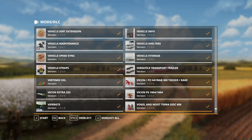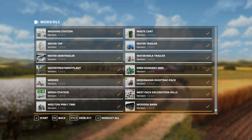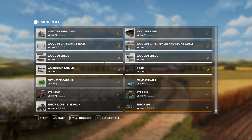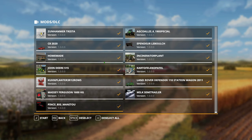Vehicle speed sync — this mod is really cool. Basically what it does is when you're running up against a harvester going around a field doing some harvesting, you can just go up to the harvester with your tractor and trailer, press a certain button, and it will automatically sync to the same speed as the harvester. So it makes it a lot easier.